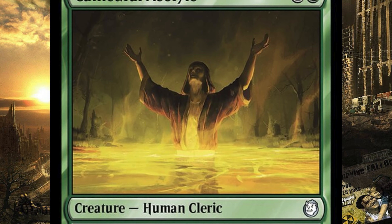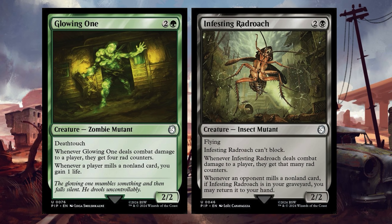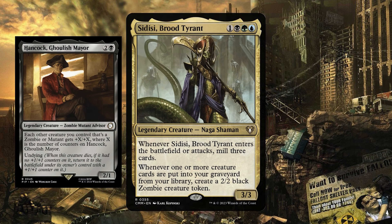The milling of cards synergises with five cards in our deck — one is Mothman and the others are his mutated children. Glowing One negates lost life when we mill due to radiation and gains us life when opponents start glowing green. We also have a quasi-Bloodgast style creature — seems you can't keep a good radroach down. Mylerk Queen draws us a card and adds a plus one plus one counter to itself. Screeching Scorchbeast creates zombies that synergise with Hancock, Ghoulish Mare, and Jason Bright, Ghoulish Prophet. This sub-theme led to my second upgrade: DC Brood Tyrant.